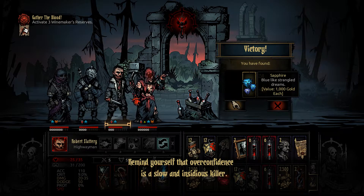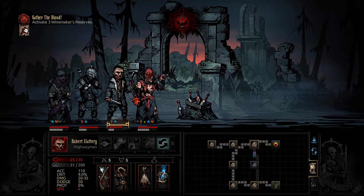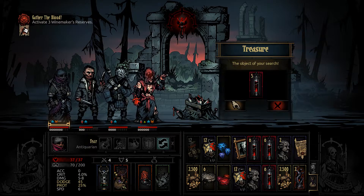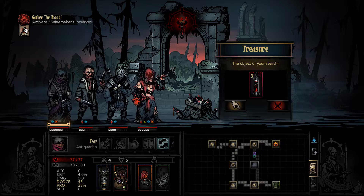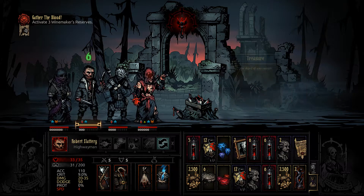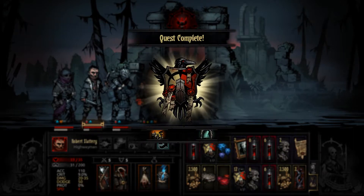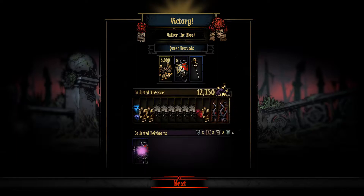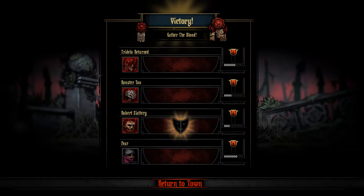Remind yourself that overconfidence is a slow and insidious killer. Sapphire is only worth 1,000. We're probably going to dump this shovel — we're not going to be able to hold that item anyway. This is going to be another stack of blood. Probably just leave. I mean, we could explore, but we don't have any inventory space and we'd probably have to go through a hunger event, so I think we should just take our earnings. We got a lot of money out of that — we got a lot of blood out of that too. We got almost 20,000 gold and quite a bit of blood. No diseases for the dynamic duo.